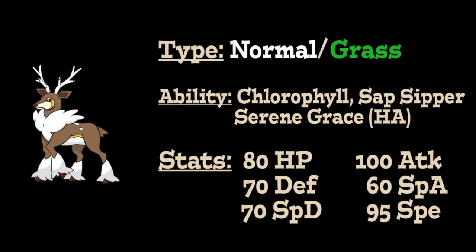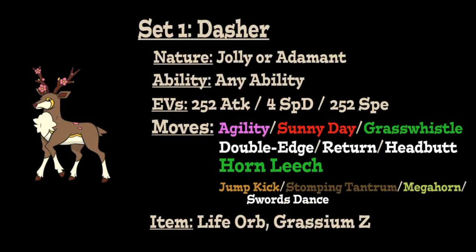For this first moveset, we're going to give Sawsbuck a Jolly nature to increase its Speed but lower its Special Attack, or an Adamant nature to increase its physical Attack but lower its Special Attack. For the ability, any of the three options are viable on this set. As for the EVs, we're going to put 252 into physical Attack, 4 into Special Defense, and 252 into Speed. For our item, either a Life Orb to increase the power of all attacks at the cost of losing 10% HP every time we damage opponents, or Grassium Z. This set is designed to boost Sawsbuck's Speed stat and turn it into a potent physical attacking sweeper, with Agility as the most generic speed-boosting option, increasing your Speed by two stages regardless of ability.